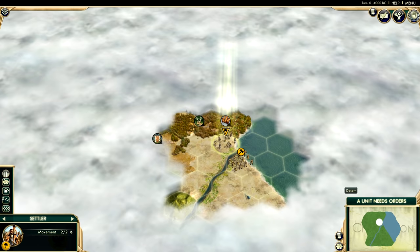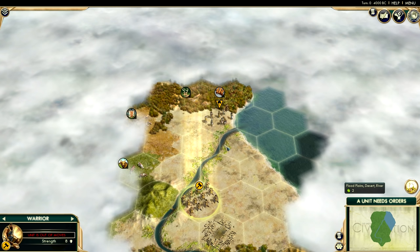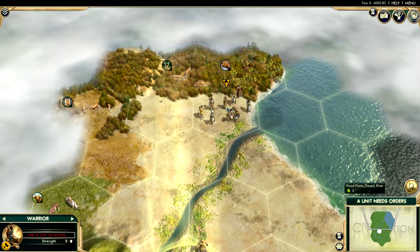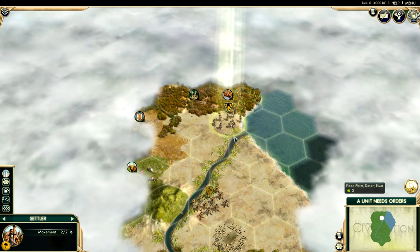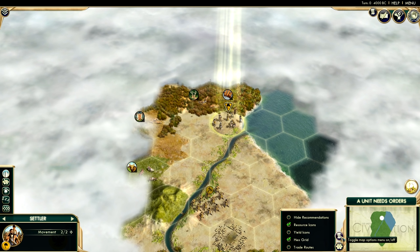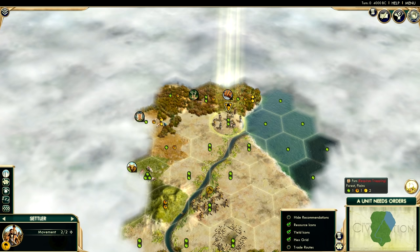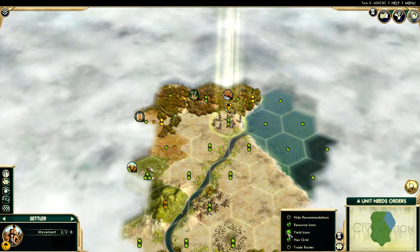When you spawn in, you probably want to move your warrior to scout around and see what's nearby, because usually if you have strategic balance and start bias on, the game will choose a good position for your settler. To show resources, I've clicked the toggle map options menu and turned resource icons on. I've also turned hex grid on, and if you tick yield icons you'll see how much each tile produces when worked.